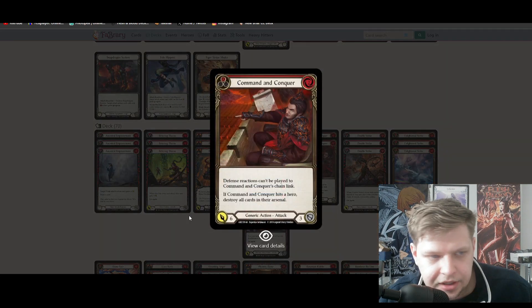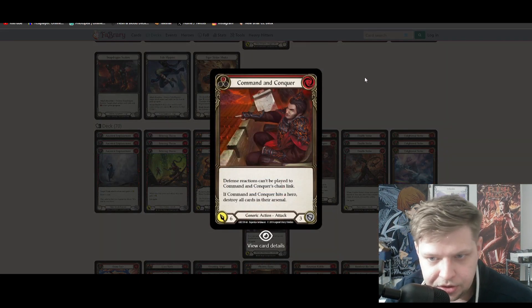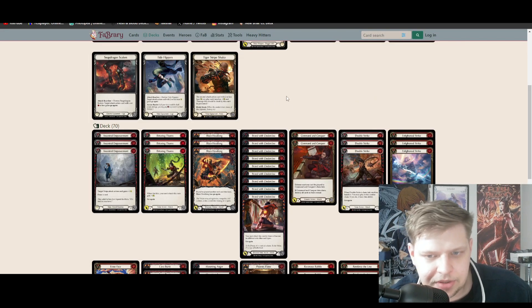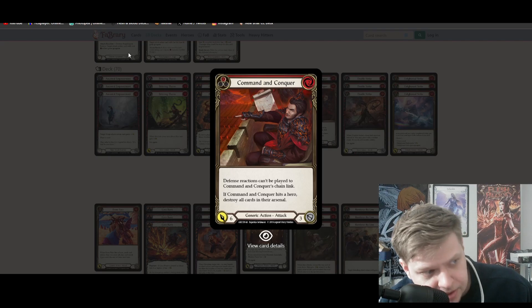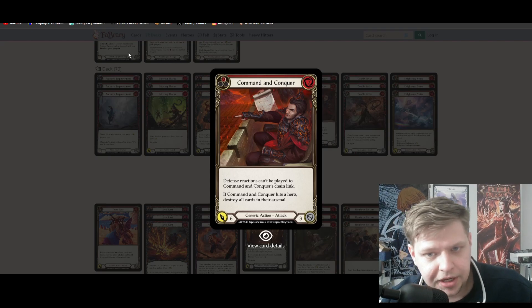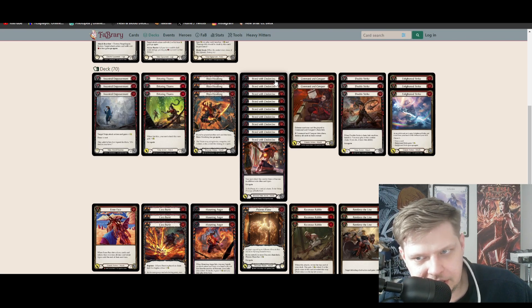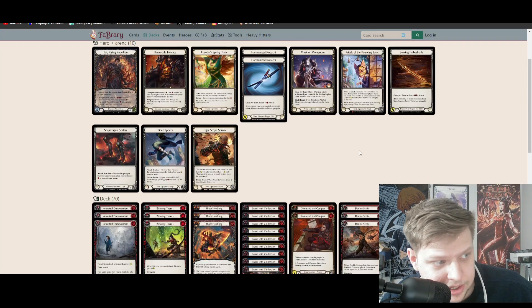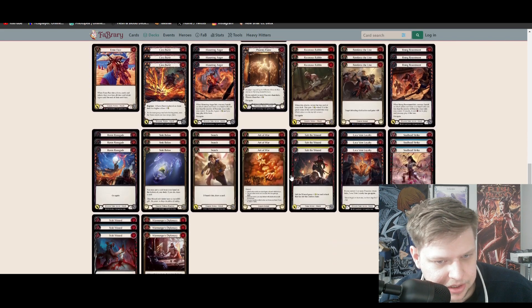Command and Conquer is another side deck card here. Most of the time you're not playing it, but you are sometimes — particularly when you're going second against an aggro mirror or something like that, just giving your opponent one more thing to think about. It's also a Phantasm Popper, so you're siding it in against Dromai. It's also very good against Azalea as she's always trying to set up an Arsenal against you. It's good just in general on your slower Lynx game plan — having a blue and Command and Conquer is never a bad feeling.